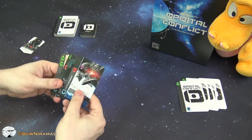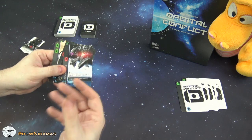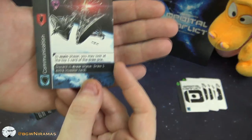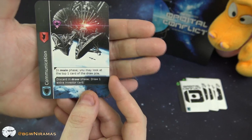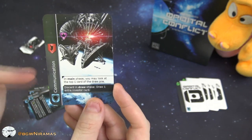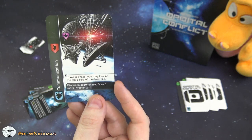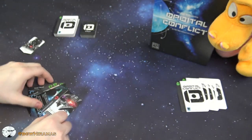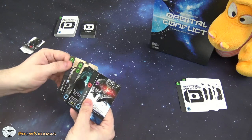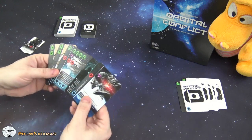The actual space station cards have black text on a white background, and that's an effect that is going to happen all the time as long as it's out, or it could be a one-time thing or an action you can use. Like this card — I could either discard it in the draw phase to draw one extra investor card, or I can play it into my space station and in the main phase I may look at the top card of the draw pile. They are multi-use cards, and on the side we have either producing resources or demanding resources and providing shields.